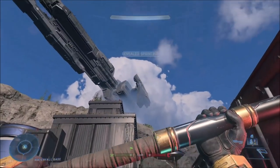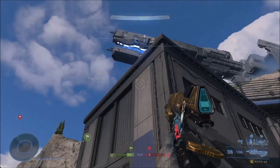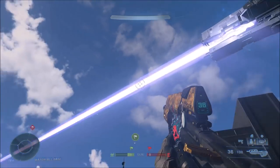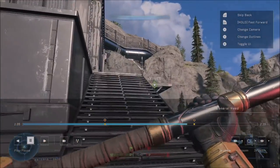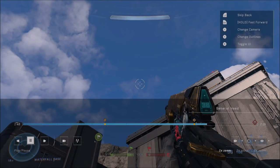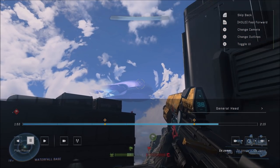For number six, this is part two of theater mode being broken. In-game on High Power, when a team scores an objective in something like Capture the Flag, a frigate fires a shot at the Covenant ship — that happens normally. But in theater mode the same clip shows the frigate never spawned, so it doesn't fire. You sometimes still hear the sound effect but see nothing. The Covenant ship is still there as a painted background, but the frigate itself doesn't spawn in theater mode.